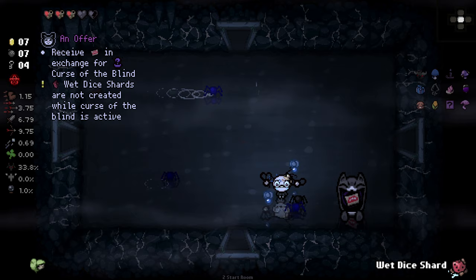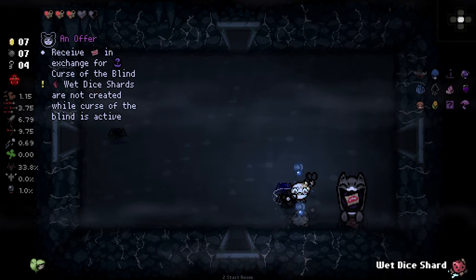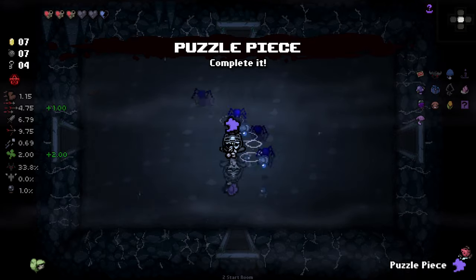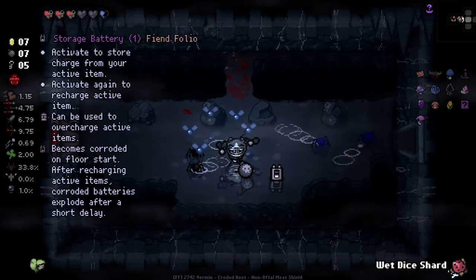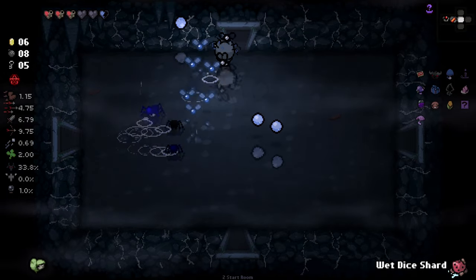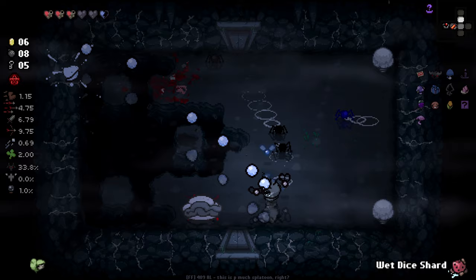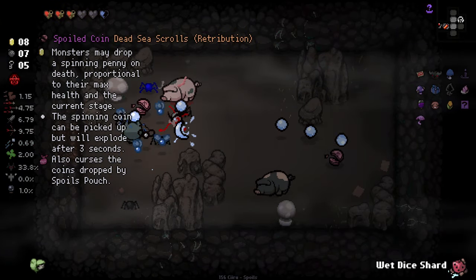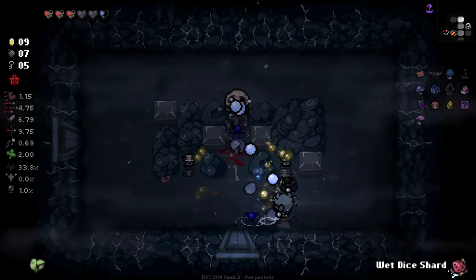Brimstone Bombs is good — I'll take Brimstone Bombs, that's really good. That allows us to deal with some bosses a hell of a lot easier. In exchange for Curse of the Blind — nah. Hey, it's plus luck though, which would give us more pills. Yeah, let's do it, why not! Curse of the Blind is a bit spooky in this situation but I'm down to see what happens. And yeah, I'm gonna get into the habit of doing this with modded characters — if we try them out and people like them, especially if I like them, I'll add them to the series. It always creates more variety.